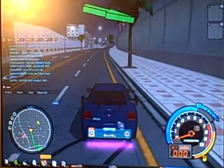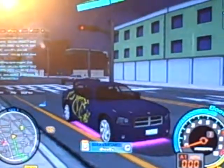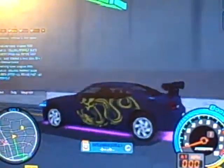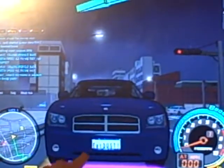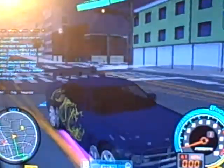Most of my buddies all have the same exact color, decals, and everything as me. They'll have the purple neon, then the rims — you'll have the dark blue, and you will have the yellow decal.